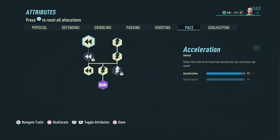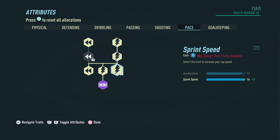Finally, let's head on over to the pace section where I pick up everything except for one sprint speed and one acceleration, to end up with a total of 91 in acceleration and 94 in sprint speed. I hope this build helps you guys out, and until the next time please stay safe and keep on keeping on.